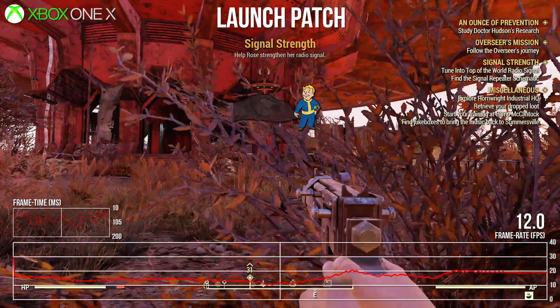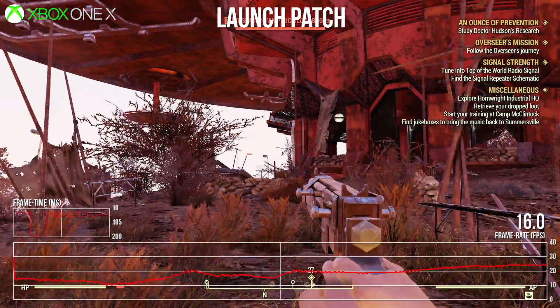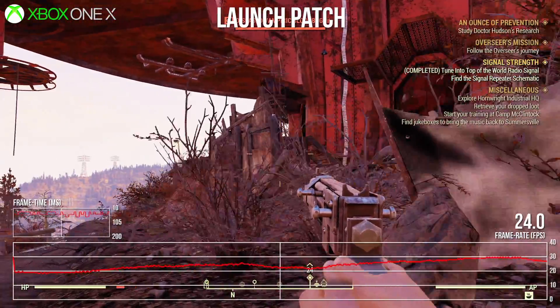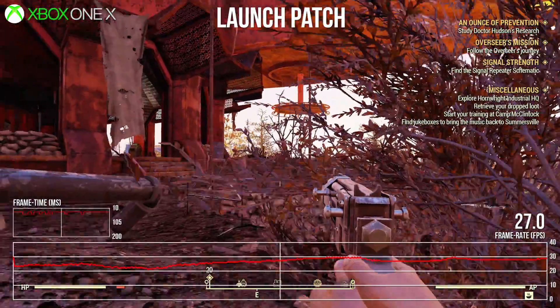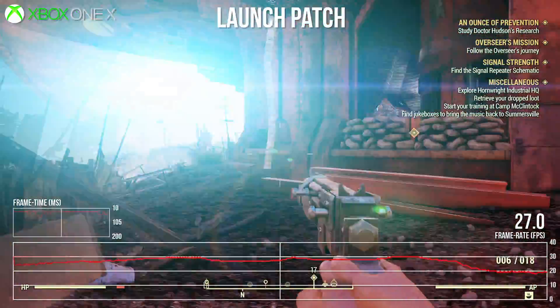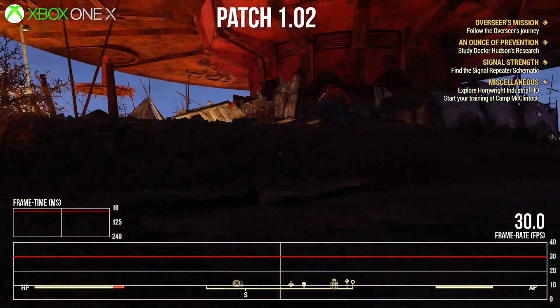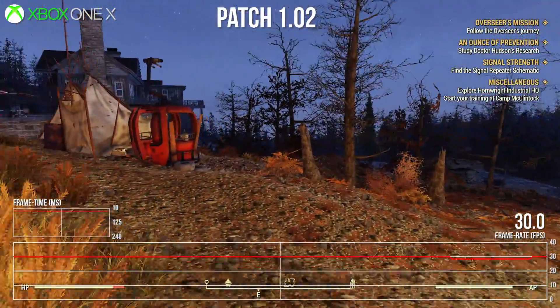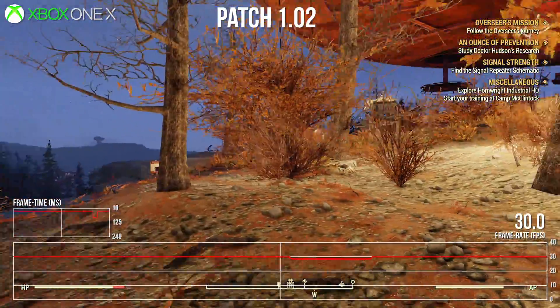The first thing I checked was the Top of the World resort from our first analysis. On Xbox One X before this patch, I had dips to as low as 15fps and even 10fps, with heavy stuttering bolted on top to create some shocking dips. With that in mind, it's a surprise to see Xbox One X with the update installed runs this area flawlessly. The frame rate is fine here at least. All might not be well across the game, but it's a good sign so far.